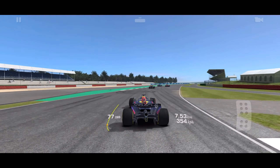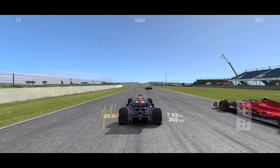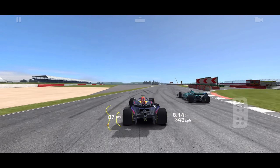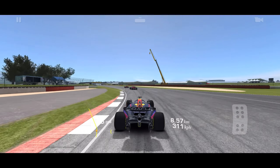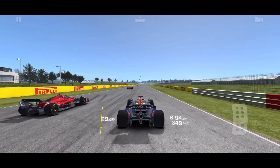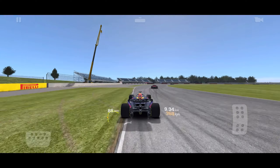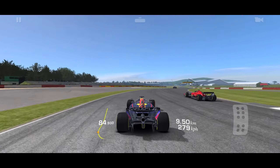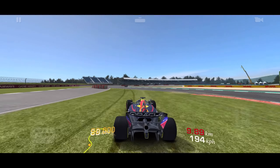Copse Corner, full throttle. Three cars dancing around — let's just get by all these guys fast. Maggots, that's the name of this corner. Becketts Complex is this section, and then Chapel Curve — that's an awesome section. Here we have another gaggle of bots. Get some slipstreaming in, very nice. Get some pretty high speeds. This is called Stowe. I had to take it quite poorly because of the bot traffic.